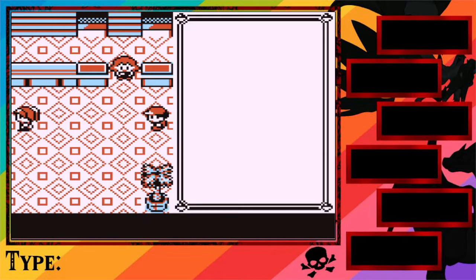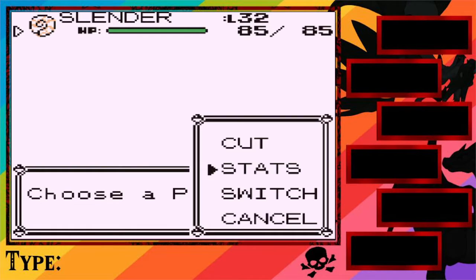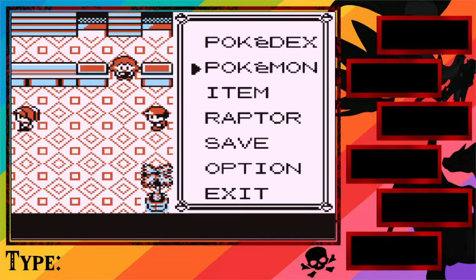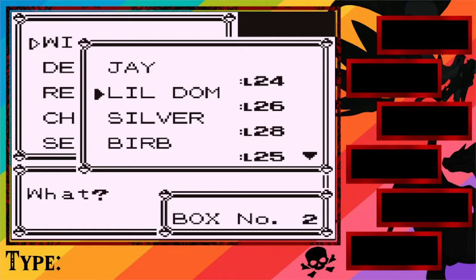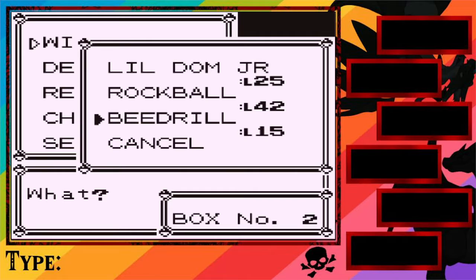I guess at this point guys, the run's over. I don't know what to do because we can't continue on just Slender — he was our weaker of the two Kabutos. And I'll show you guys, but literally everybody else is gone. We have J — dead, Little Dom — dead, Silver's dead, Burbs died, Little Dom Jr's dead, Rock Balls dead.